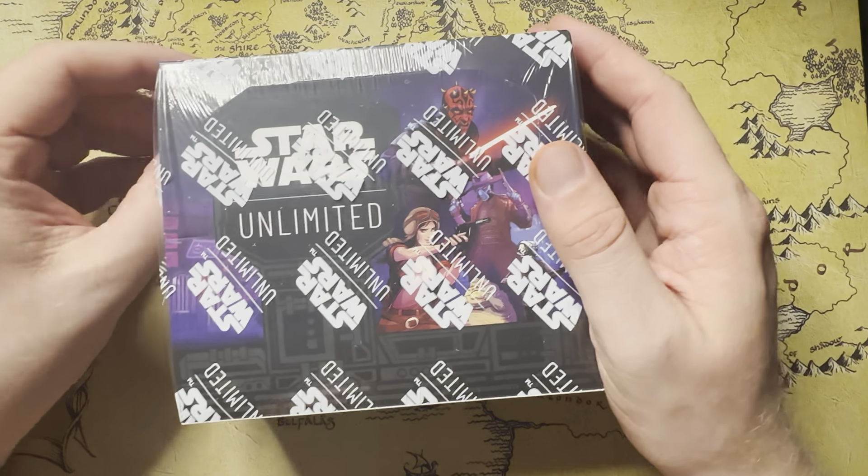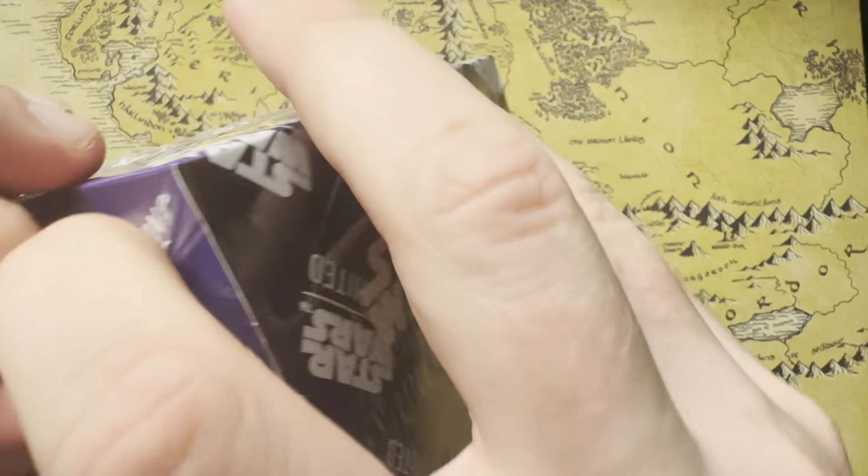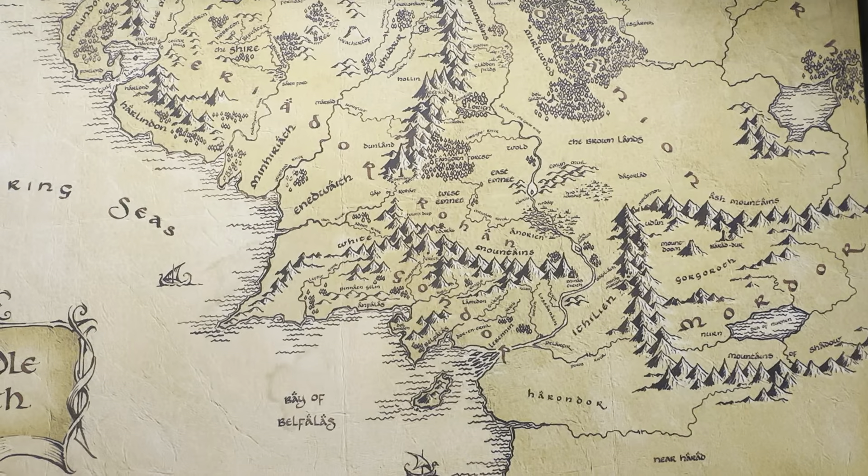Welcome back everybody to box number four in our Shadows of the Galaxy case, and another cool playmat to show off here. This is a map of Middle Earth, which is not very thematic, but I thought it would be fun to do.